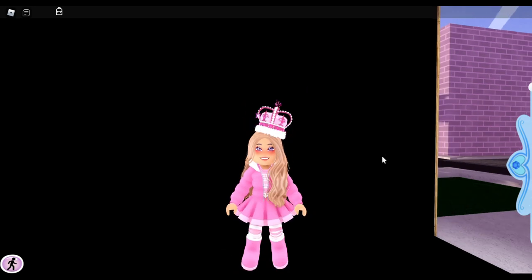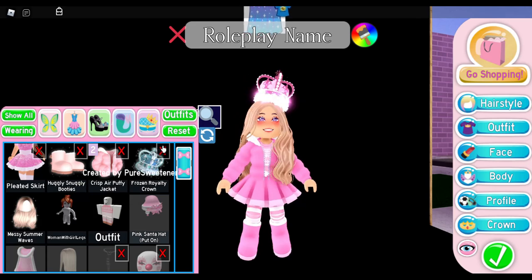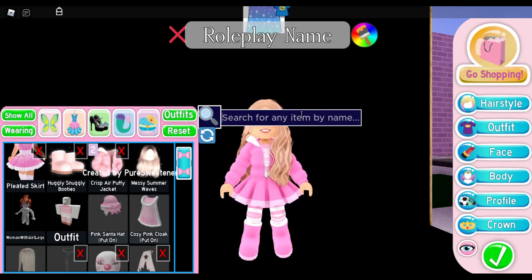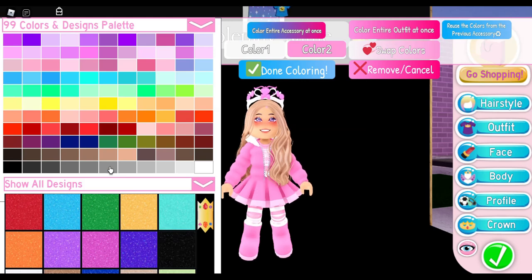We know the base of the halo looks like a tiara, so I was thinking we can use the lovely tiara for the base. Right here is my lovely tiara, and you can color it whatever color you want, but I'm going to do mine in shades of blue — the default color of the new halo.